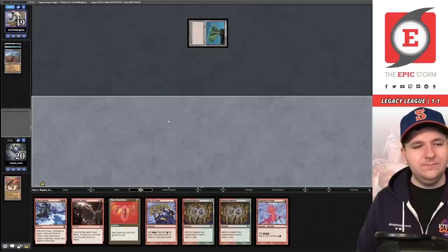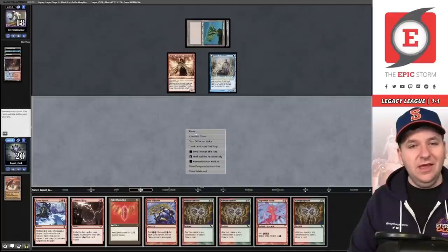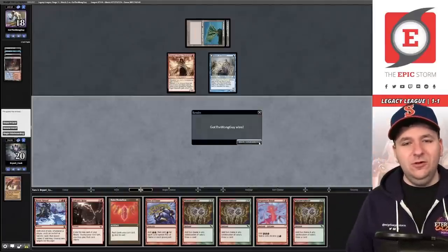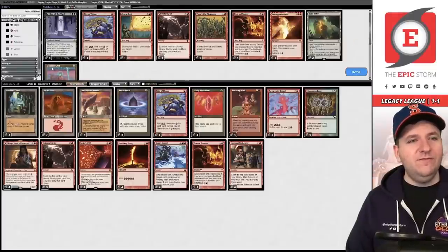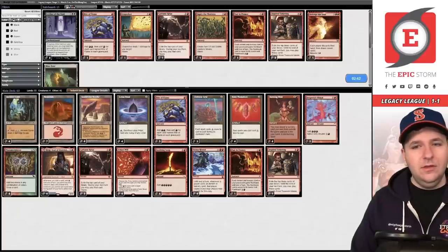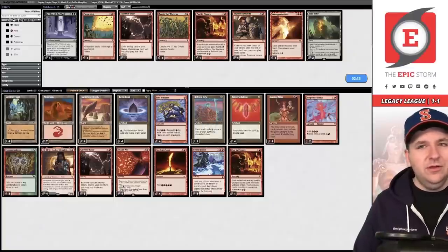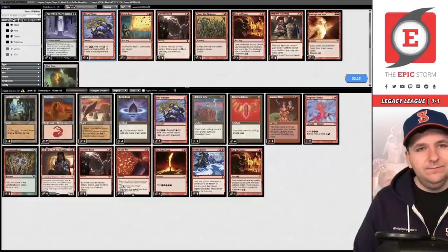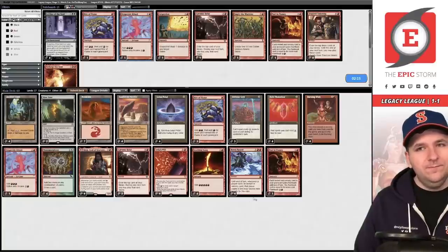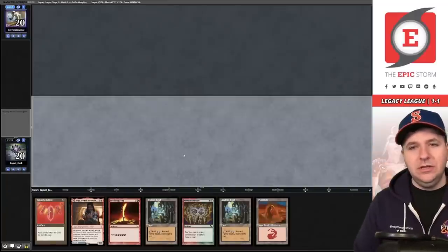Dragons Rage Channeler — the jig is up. We draw for turn and missed. I'm going to concede. Our opponent doesn't know what we're playing — all they know is we have Sandstone Needle. Let's not give them any more information. We'll bring in Defense Grids and board out Inspired Tinkering — it's a pretty big liability here. Against Delver, I actually like having extra mana. We're on the play for game two.